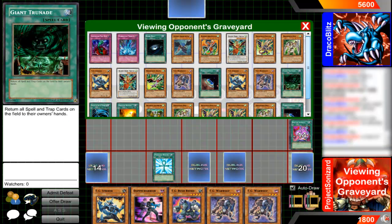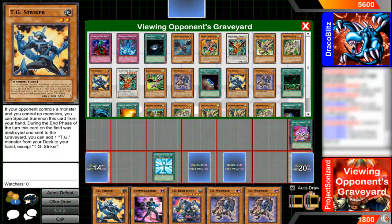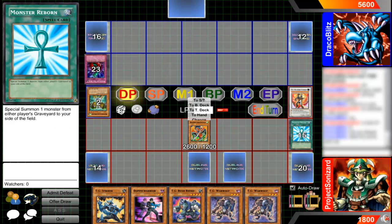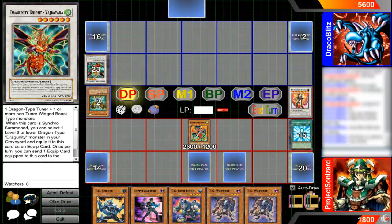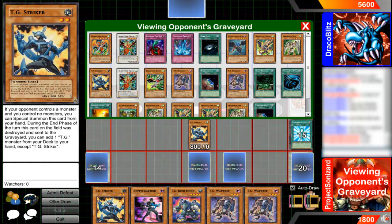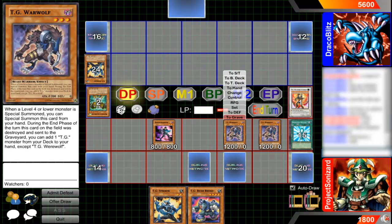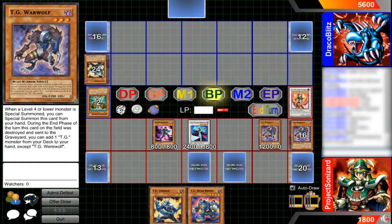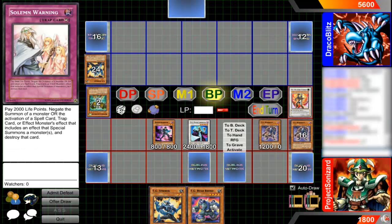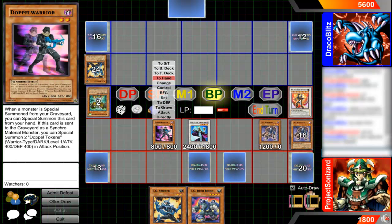I activate Monster Reborn. I originally want to go for Arma then summon out Varajna, but I can't summon Varajna so I go for an even better strategy instead — summon out his own Tech Genius Striker and then sort of summon Warwolf. This combo can be extremely deadly because now I can tune for a Hyper Librarian. My battle phase didn't catch all three, and I apparently can't summon Doppelwarrior — I don't know why. But it doesn't matter, I'm still kicking ass.